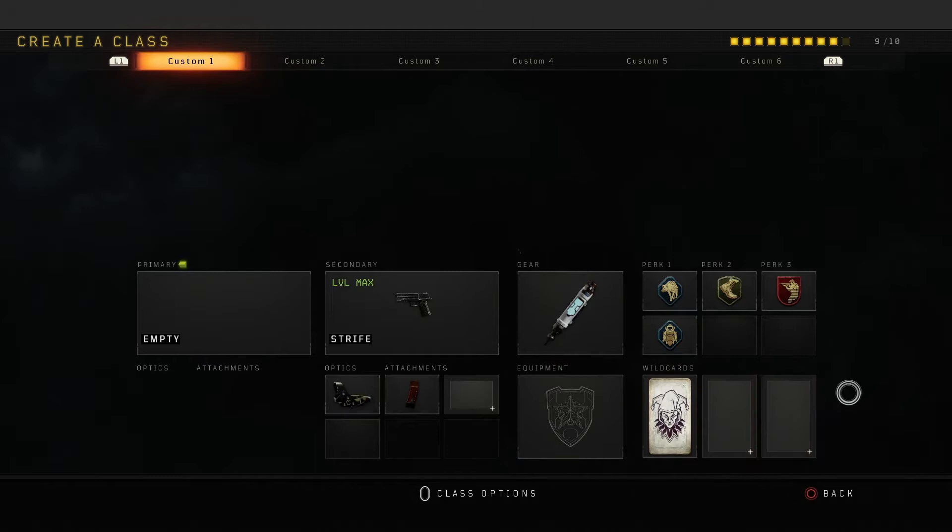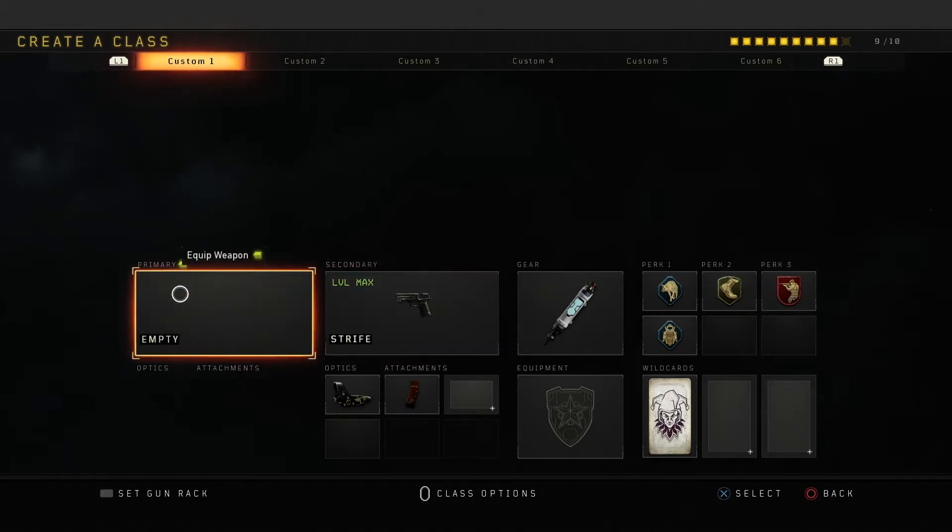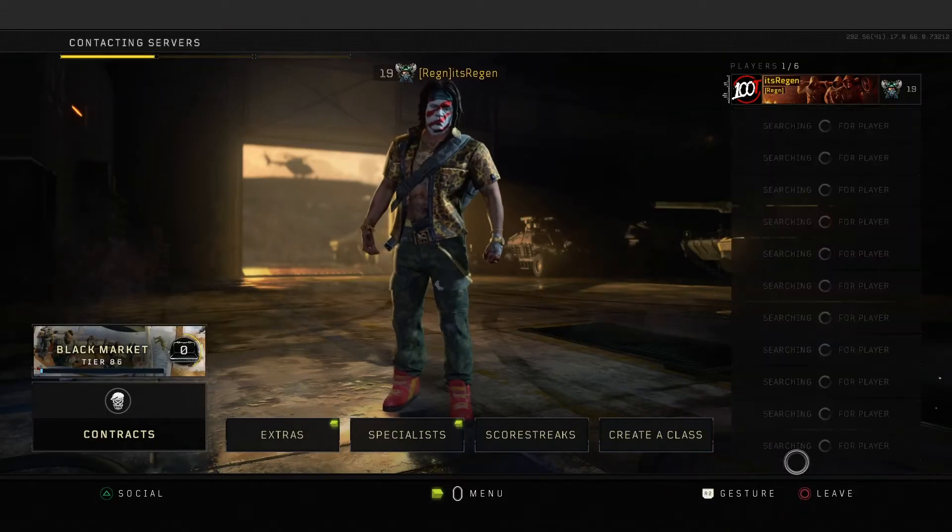But once you get that, it's really simple. All you got to do is create your class like I did here where you have 9 out of 10 slots filled. I just did this by filling up my perk slots, adding a wild card. And you want to make sure you fill up a secondary with an optic, an attachment, and leave one slot open.